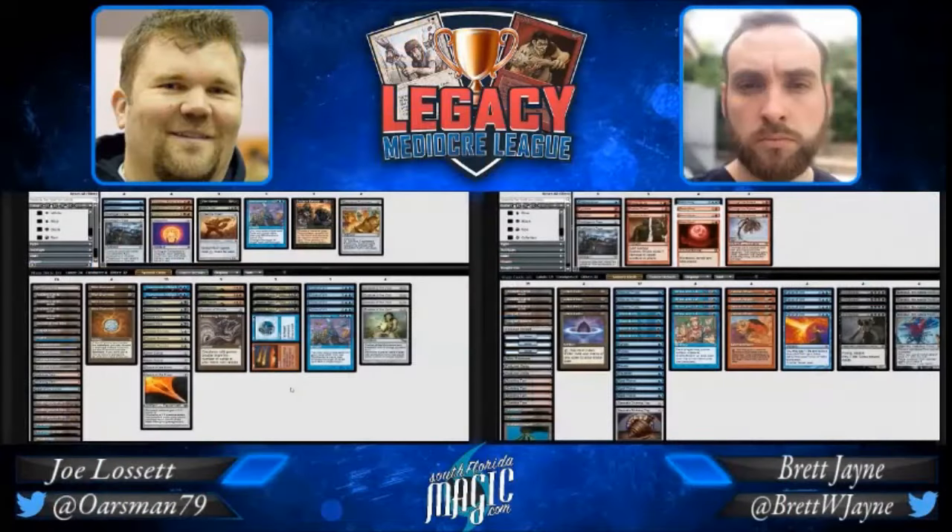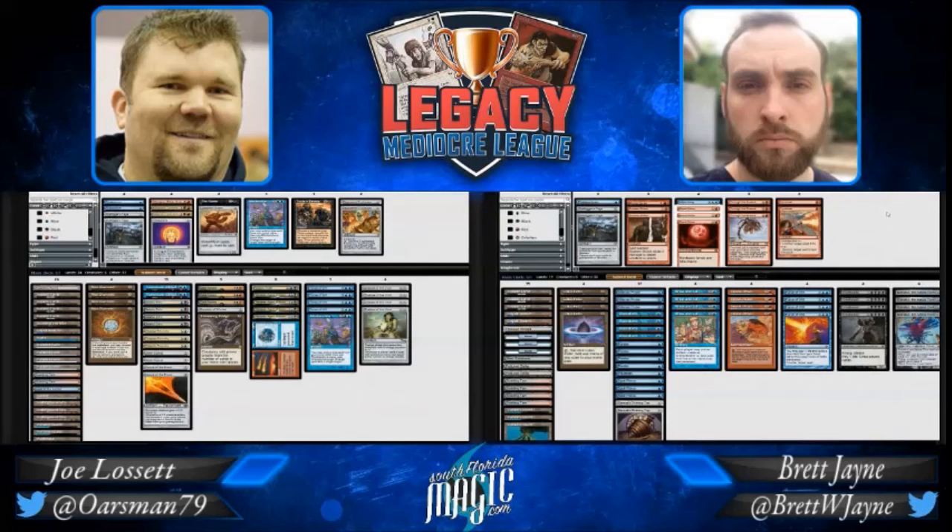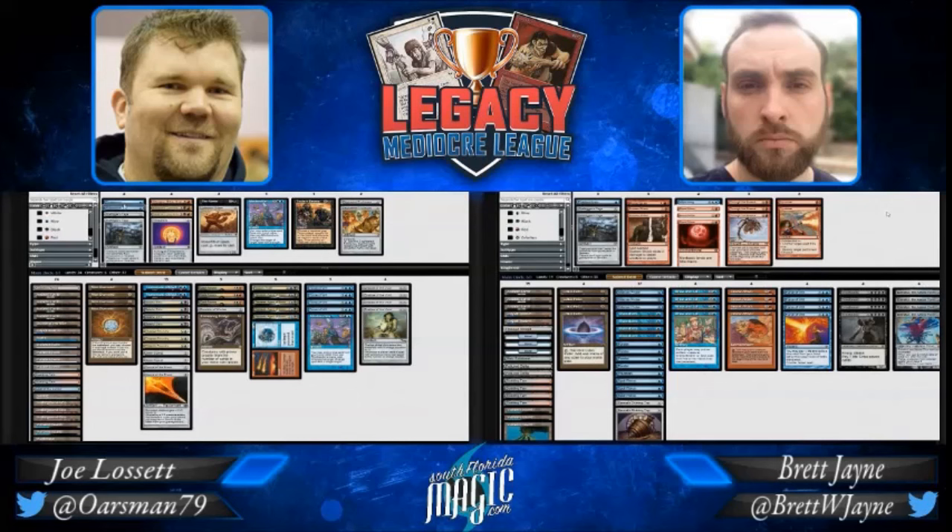Looking at the sideboard: Joe has a Trinisphere, a Lodestone Golem, a Misdirection - those are all probably going in. Ensnaring Bridge in the main, just the one, with two Transmute Artifacts to find it - probably his most important card. Brett likely brings in Wipeaway because that's his only out; he can't otherwise beat Ensnaring Bridge with his list.